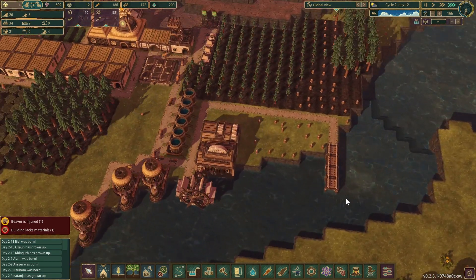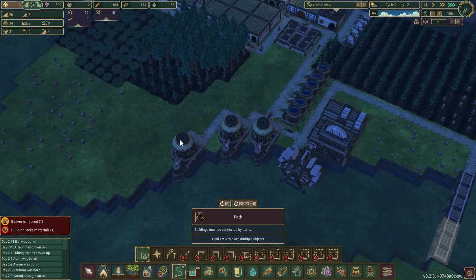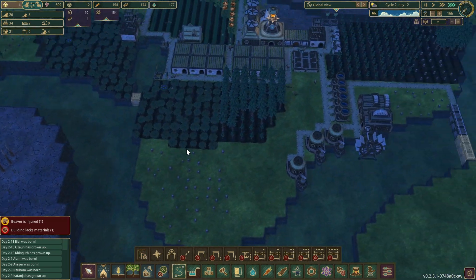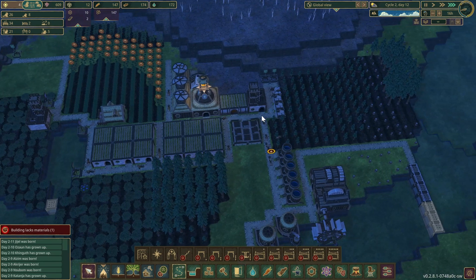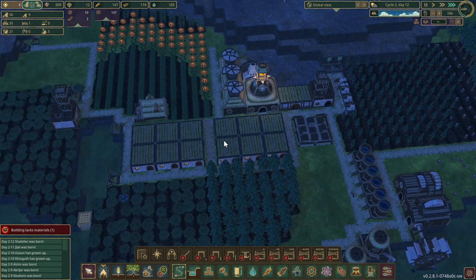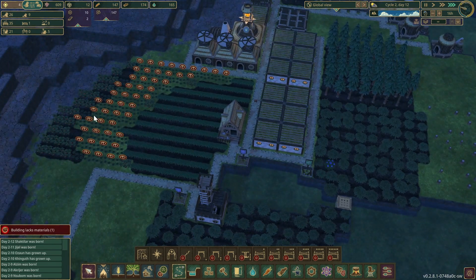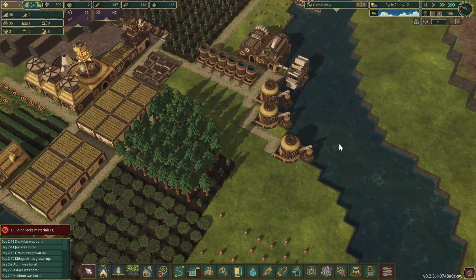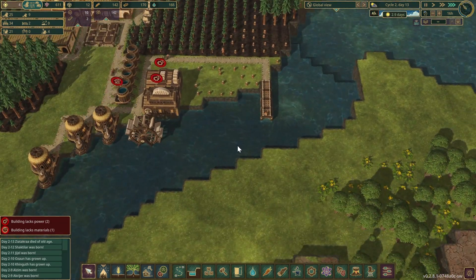He can get plenty of logs and we'll easily be able to dam this up — I've already put the road across that. Let's wait for the food to get itself under control and then I think we should expand upwards.